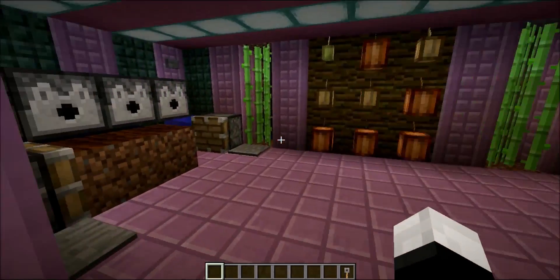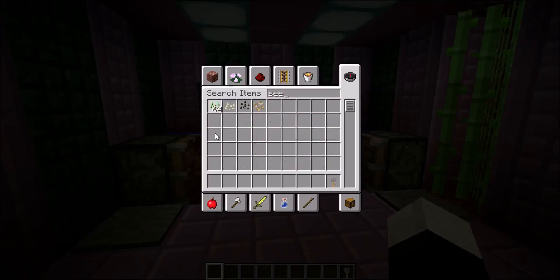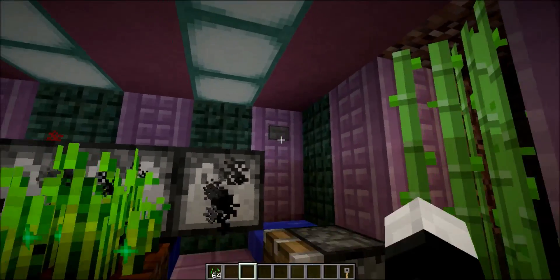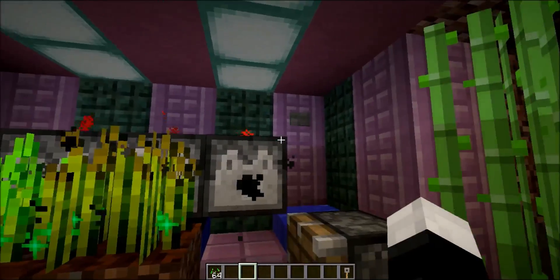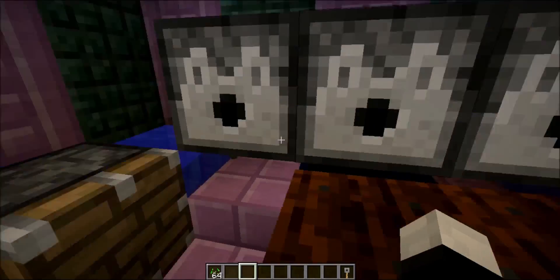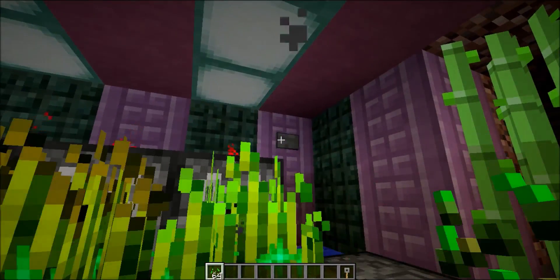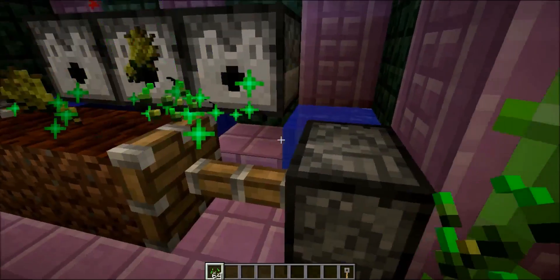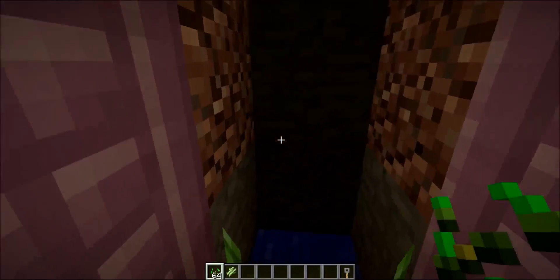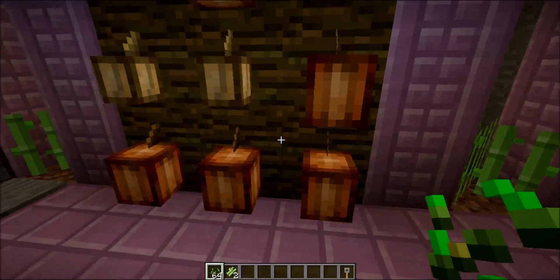Last but not least, here is the farm, which will give you the food that you need to stay alive in this underground base. So if you put some seeds down there, you can use it three times before it grows all the leaves, and then push it this way and you can just pick up all the output. There are also two little sugar cane farms on either side, a cocoa bean farm, and two cactus farms that aren't so good yet.